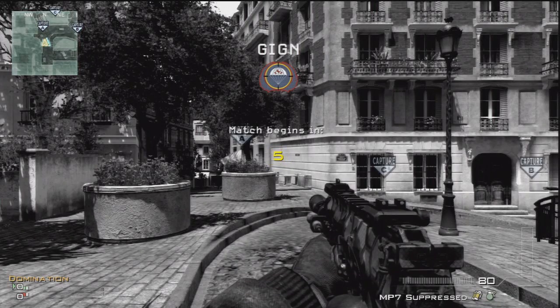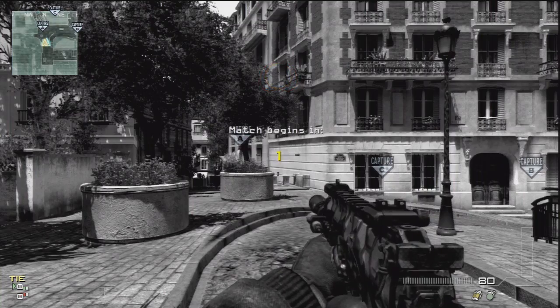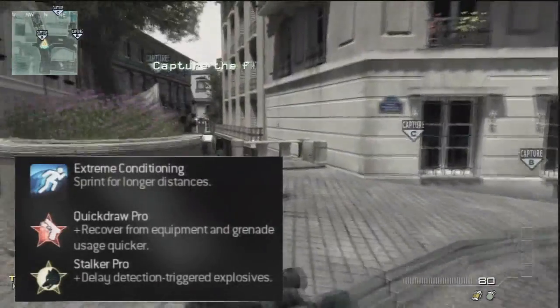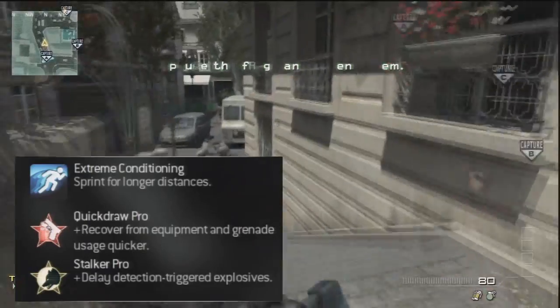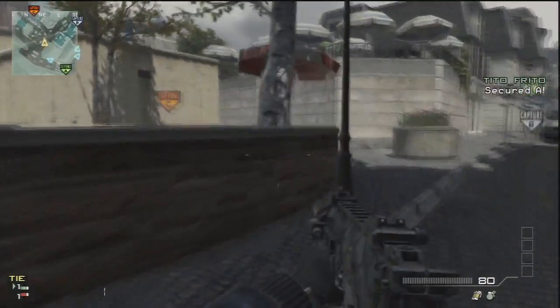Hello everyone, my name is Dan, and today I've got another opening route for you on Resistance Domination. This is a pretty good and common one. As you can see here, what you want to run is Extreme Conditioning, Quick Draw, and Store Food to get the best effect out of it so you can get to the enemies really quickly.